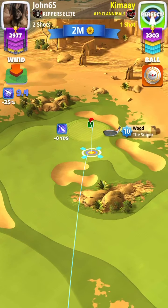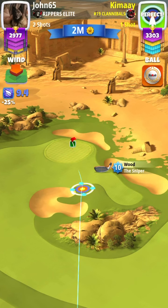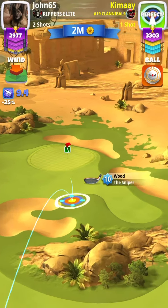For the second shot again, if you use the rough bump it's going to play at a plus 30%, and if you want to bounce it onto the fairway into the hole, it's going to play at a plus 40% elevation.